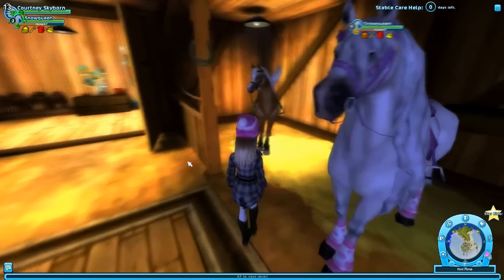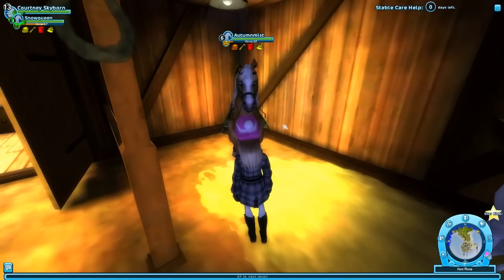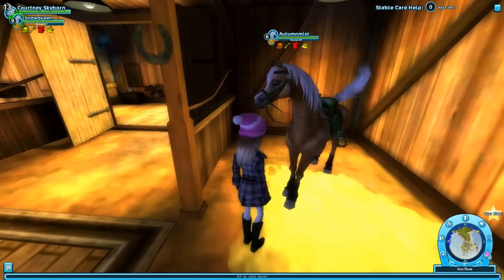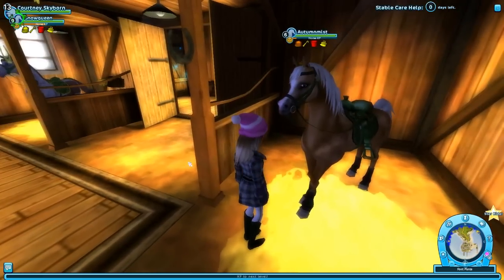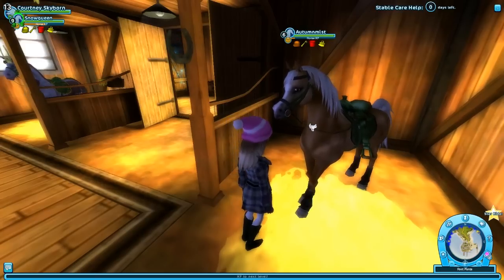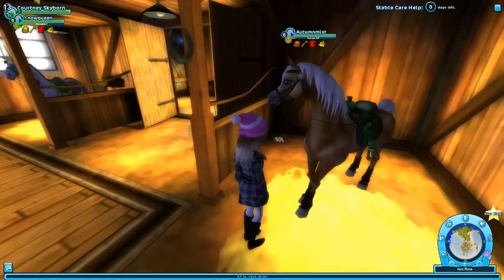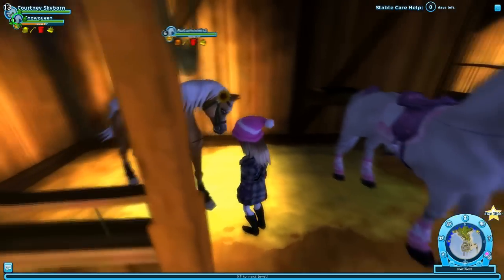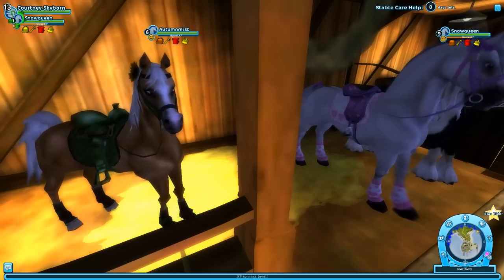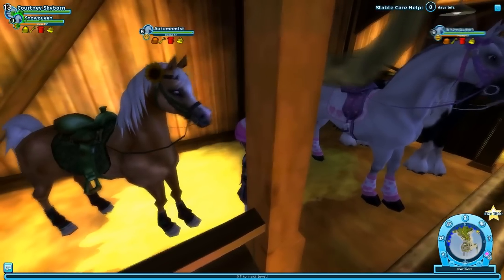And then finally we have Autumn over here in the corner — this is Autumn Mist, my Arabian. Arabians are one of the more expensive horses on the game. I think she was around 910 star coins, and my Friesian was 990, so she's probably the second most expensive. But well worth it, because a lot of people who have these types of horses always win competitions if you level them up properly. I kind of went with the natural, woodsy type theme on her since her name's Autumn — and she has a cute little sunflower on her bridle.